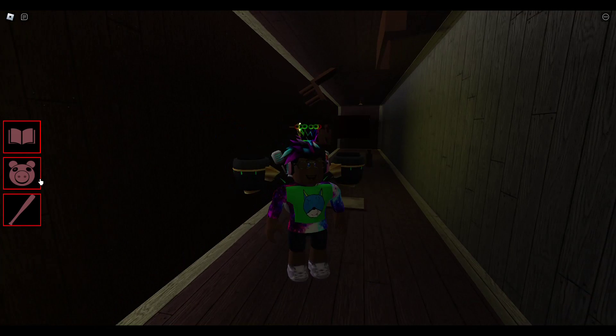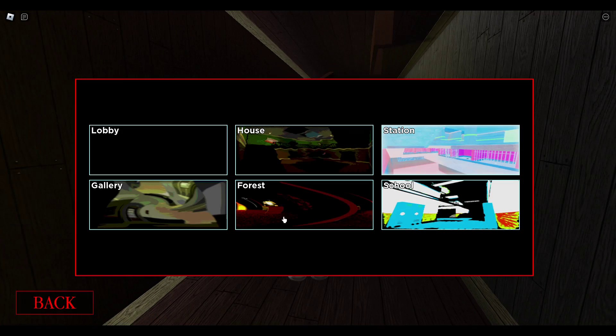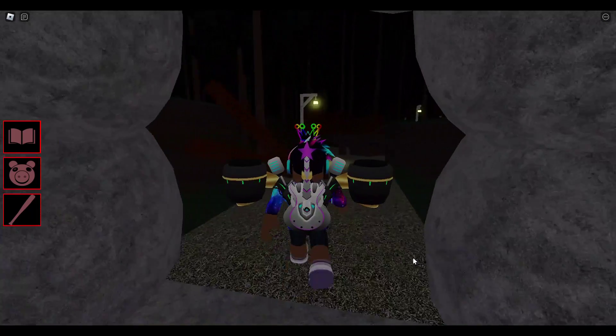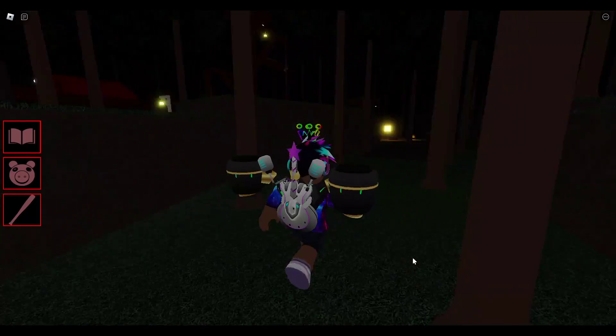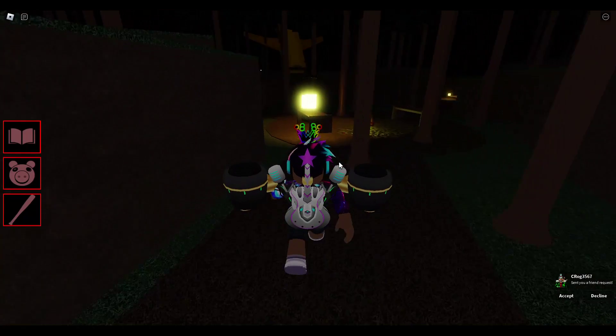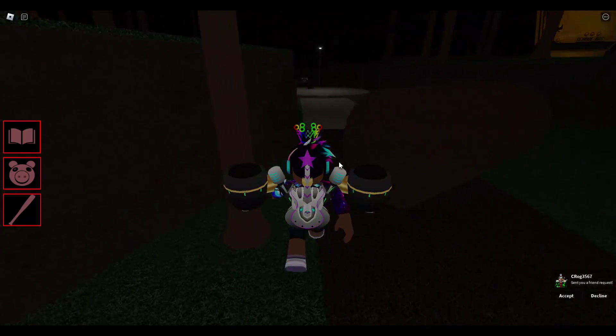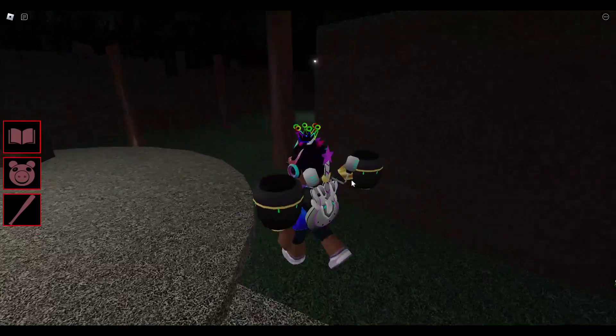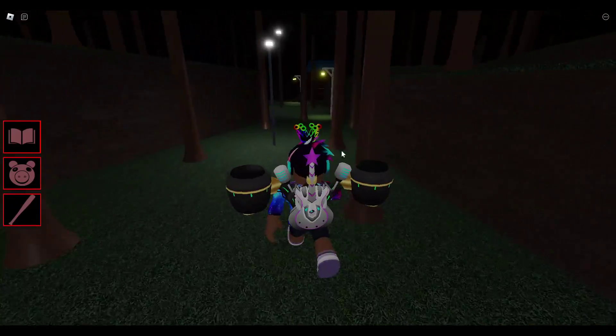So basically the first step to get this skin is to come to the forest map. When you get to the forest map, we want to do what everyone's dad did — go get the milk. No, I'm actually serious though, we actually have to go and find milk. We're gonna come all the way into the unstable reality forest map and come to the exit area.